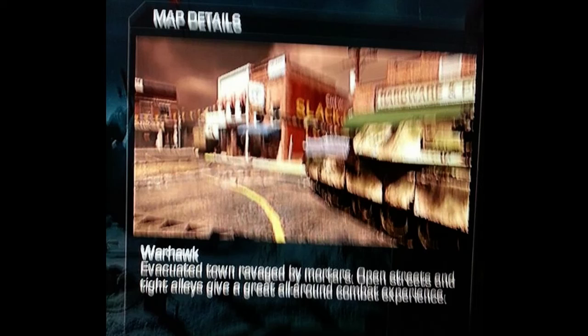The last map in Ghosts is Warhawk — an evacuated town ravaged by mortars. Open streets and tight alleys give a great all-round combat experience. I believe this is the map that FaZe Crase played on in his sniping video. It could be similar to Nuketown because it has open streets and tight alleys in an evacuated town — similar but different, if you know what I mean.